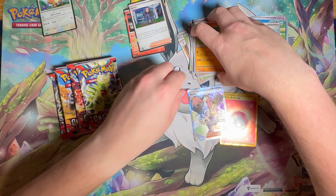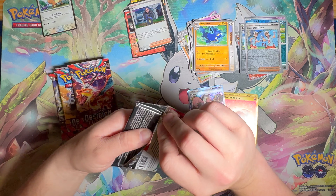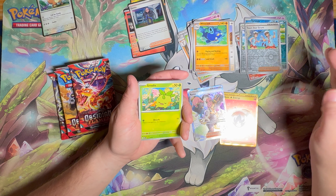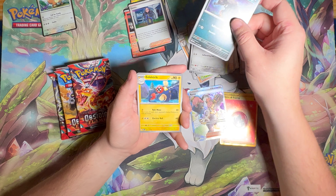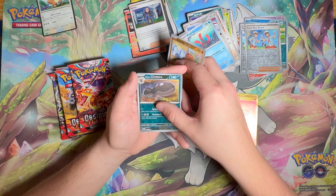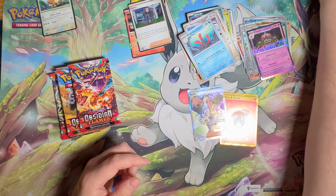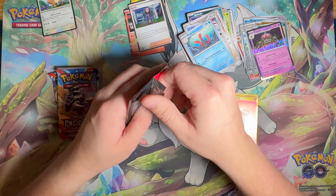Halfway through she pulls the first Charizard, bang. Then at the end of her booster box she pulls the gold Charizard. So this woman pulls both Charizards out of three boxes. I didn't pull anything wonderful. I show her the big Charizard — the one worth the most — and she says 'we gotta have it.' So I say okay, we have one more booster box, we can open that.